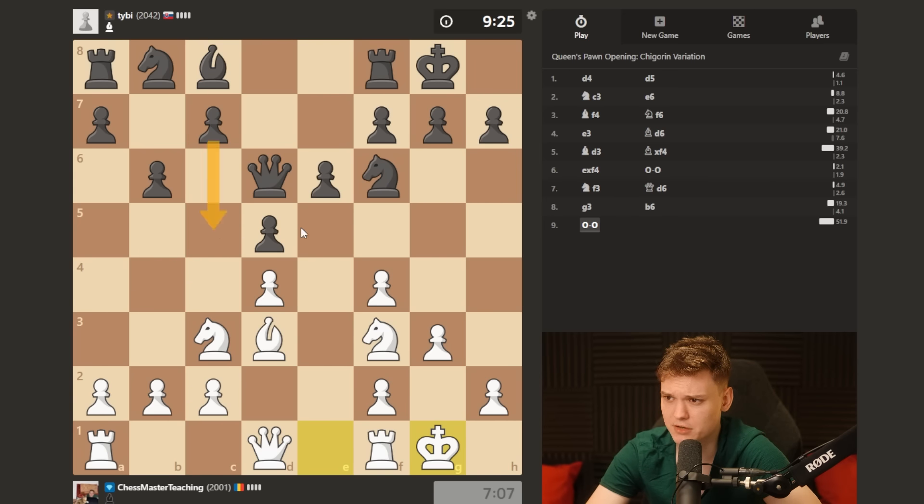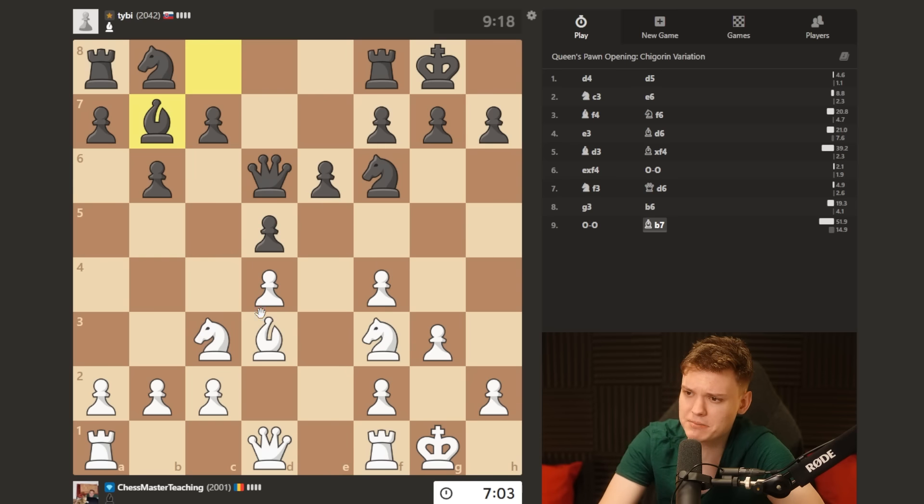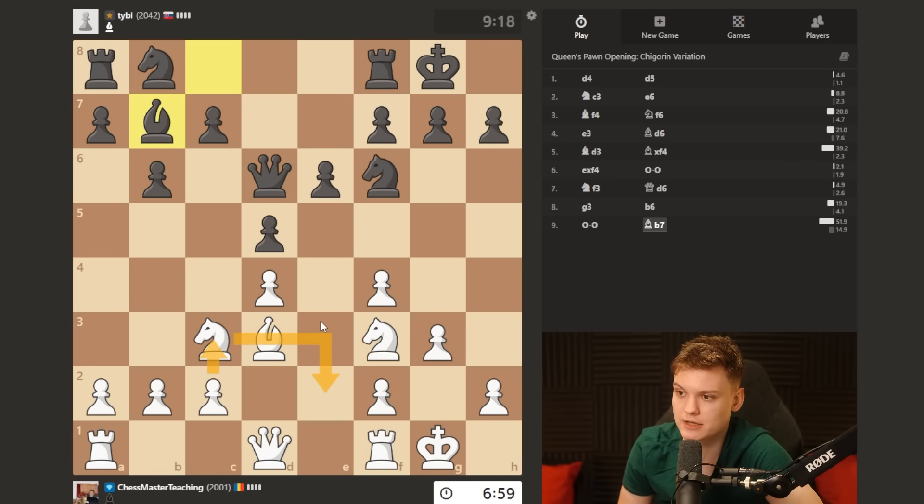He could also be playing c5. C5 is what I'm more annoyed by in this position. Because normally I want to be able to play knight e2 and then c3. But the issue is that if I do knight e2 in this position, he has a queen b4 check and then wins the pawn.